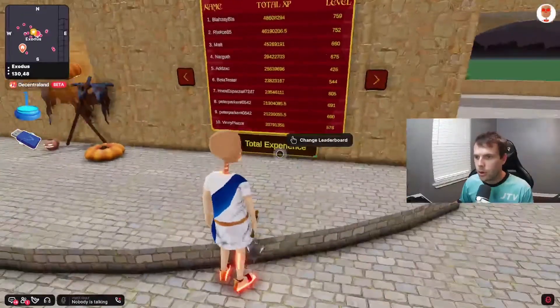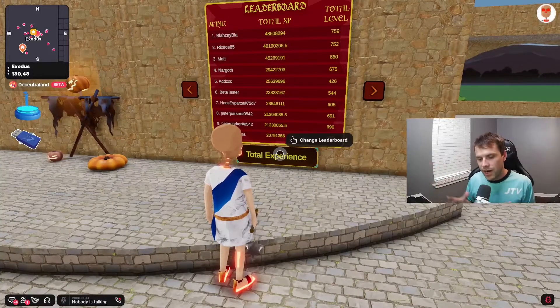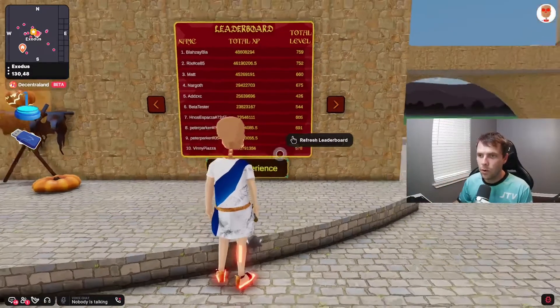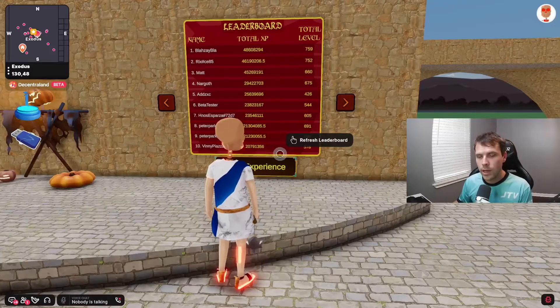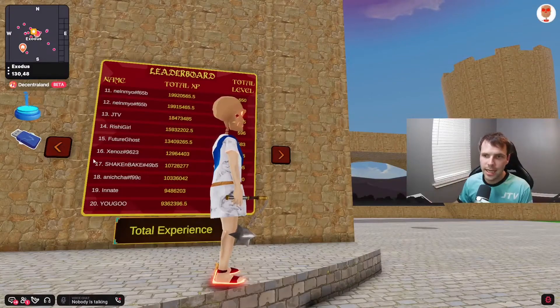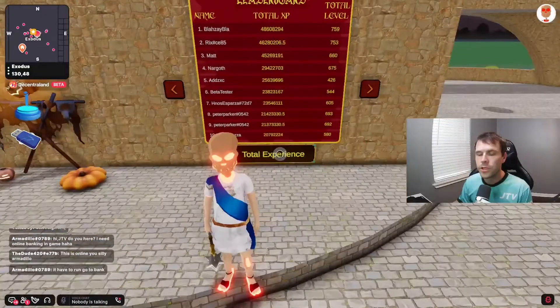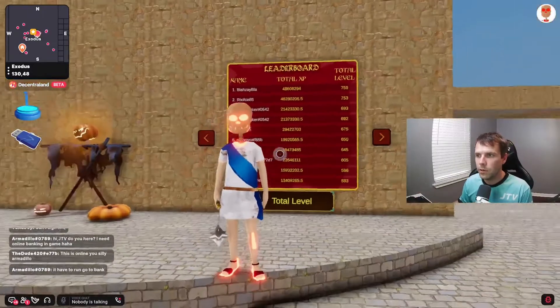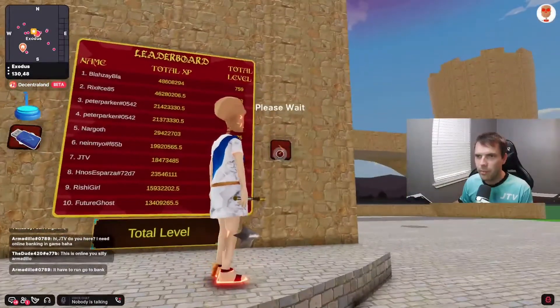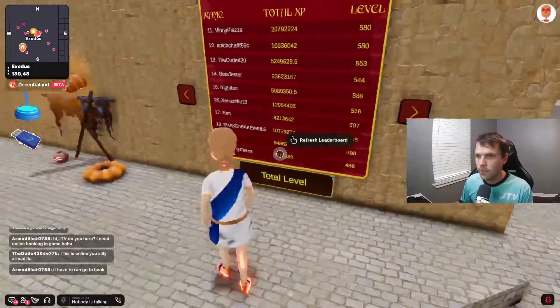We have updated our leaderboard. You can now see not only total level and total experience, but we've divided everything up into each particular skill and overall level. The leaderboard goes all the way up to 100 users. Click a page and it will refresh to the next 10 users, or go back to the previous 10. You can also switch between total experience and total level to see the top 100 leaderboard by either stat.